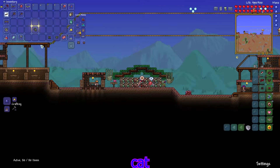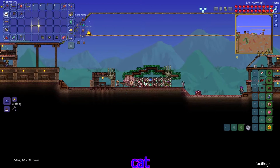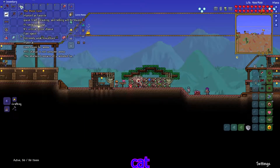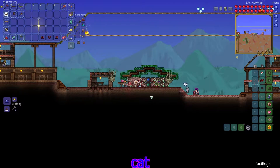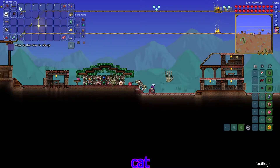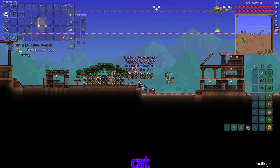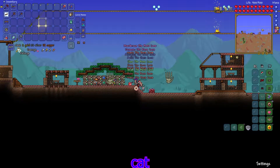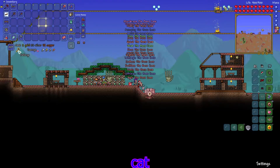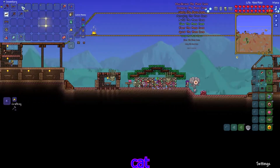Not sure if we'll use that but I might consider it. Let's get rid of the Crimson Rod, that's not going to help too much. This does 15 damage now, it does 16, so a little bit more. I might also make the Crimson Enchantment but we'll see. Let's reforge this and then do our first few attempts at the Wall of Flesh - demonic, sure.